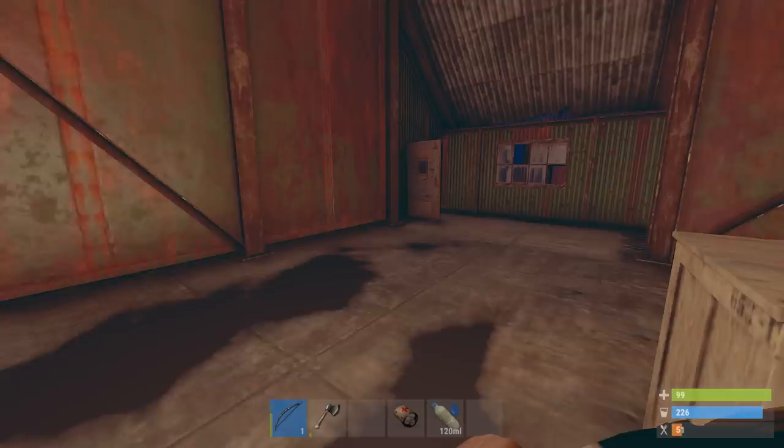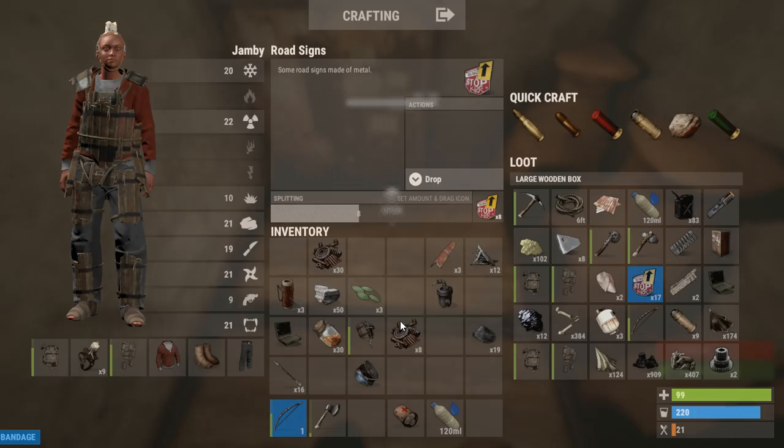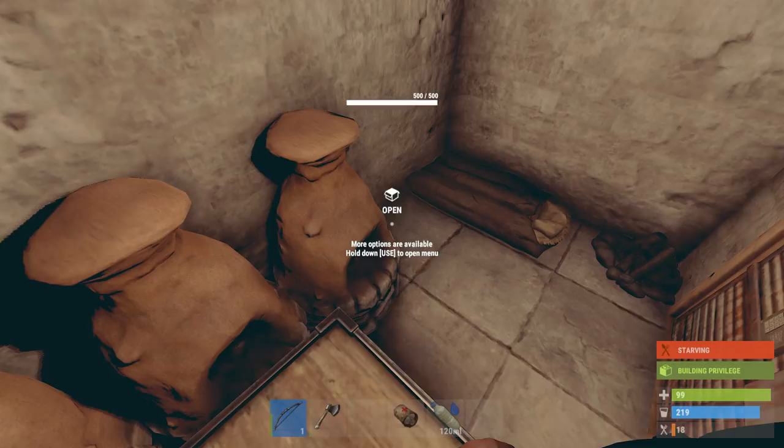Okay, so here we are, we're back home safely. Let's jump in here. I think we're ready to move up to the next level - currently we're still in the wood age with wood armour and a bow and arrow, but now I think we're ready to move up to the metal and gun stage. But I'm gonna save that stage for the next episode. If you enjoyed this video then make sure to hit that thumbs up button. If you want to see more videos like this then make sure to subscribe. Thanks for watching and I'll see you in the next one. Peace.